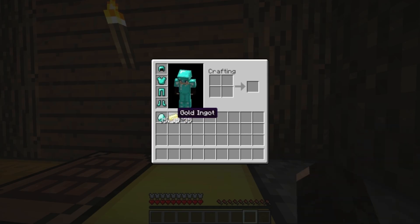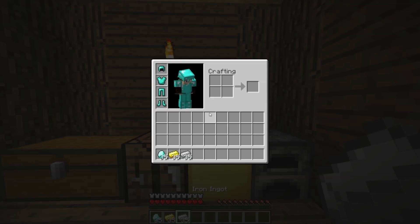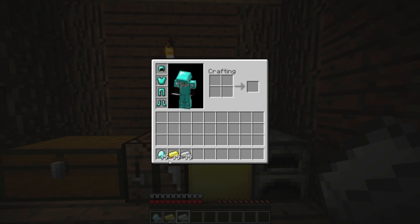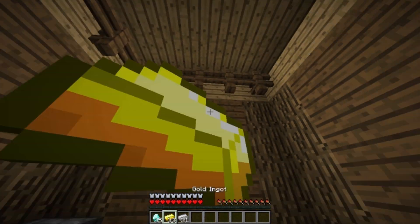35 iron. At the end there, you'll notice the sound wasn't playing as much — that's just some glitching when it plays too fast. We have 35 diamonds, 35 golden ingots, and 35 iron ingots, which we can now use for anything we'd like. They're just like normal items; nothing weird has happened to them.